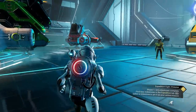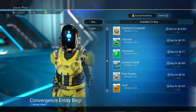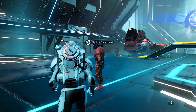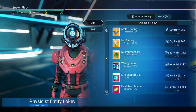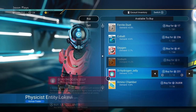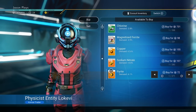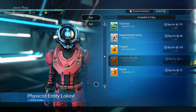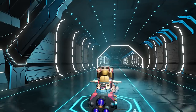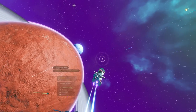Check the remaining pilots as well. One has an amino chamber — grab it if you see one early; if not, we can get it later. Also take his ferrite dust, oxygen, and sodium nitrate. We're able to buy all this stuff because we stocked up on money early from the bones. Now we need to head back to our freighter — I'll call it in right here.